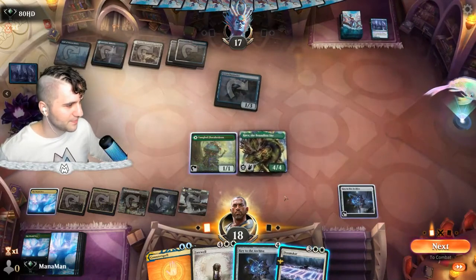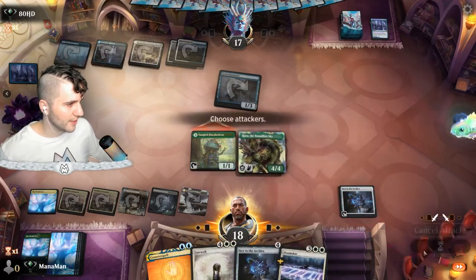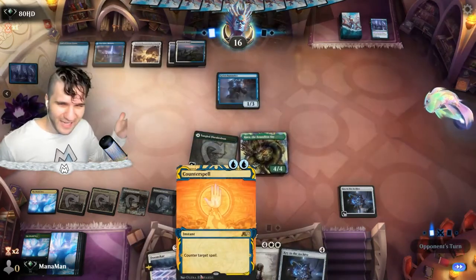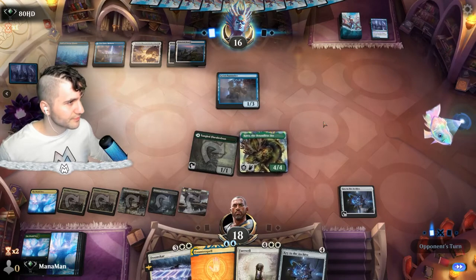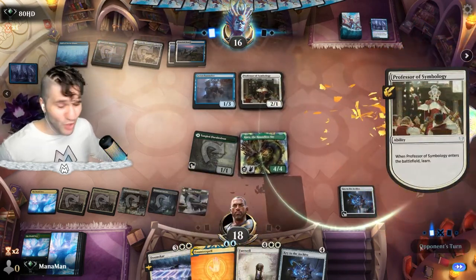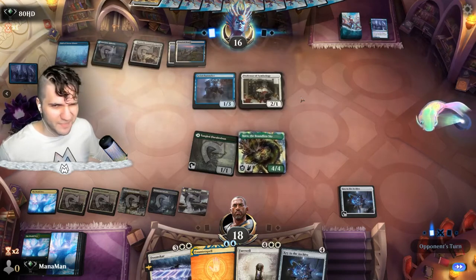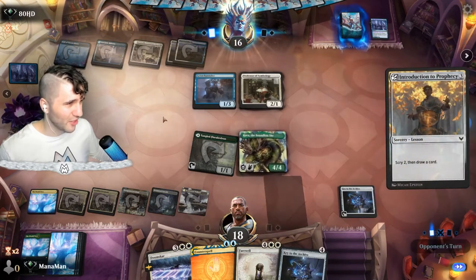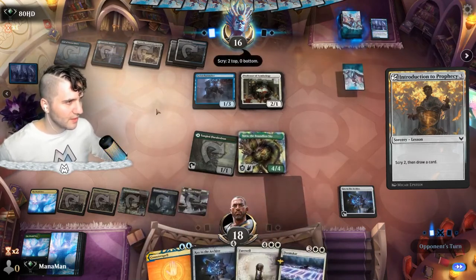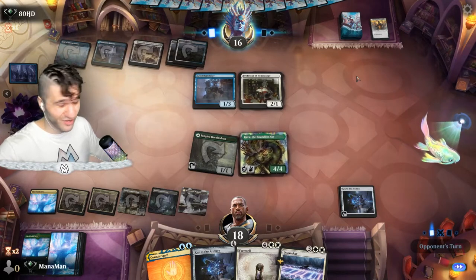We end the turn with the counter spell up. Professor of Symbology — that's fine, we'll let that resolve. We're packing a counter spell and there's no way our opponent is planning on seeing one. We let Introduction for — I don't really care that much. We'll just wait until they drop the big scary card to counter spell it. We fix up our hand and see what they want to do next. Kind of a weak sauce turn from them if I'm being honest.